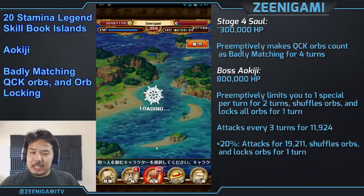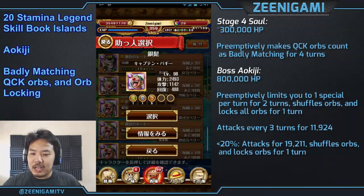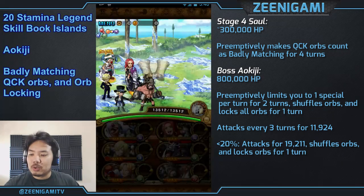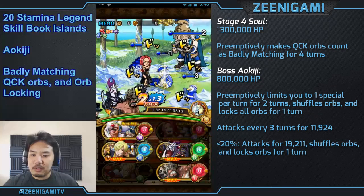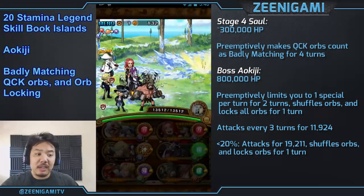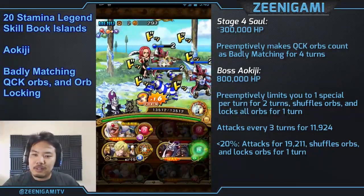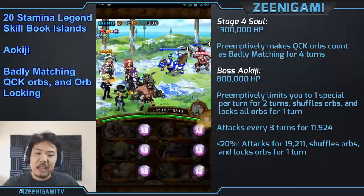Next is Aokiji. Aokiji is quick, just like his 6-star character version. The idea with Aokiji is that you're supposed to use your specials on stage 4, and then use Aokiji's to extend those specials to make them last all the way into his boss stage. His boss stage is going to limit you to one special per turn and bind your orbs. On stage 4, Saul is going to make your quick orbs count as badly matching orbs, so a quick-heavy team isn't really recommended. Or you can just use Sabo specials to get you through everything, which is the much easier way.